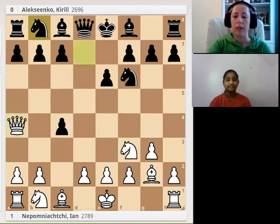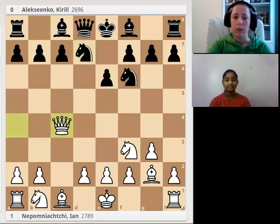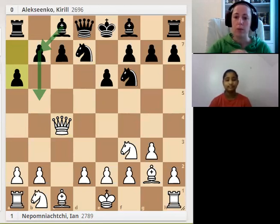That's why knight d7 was played. White just gets the pawn — queen takes c4. Also a typical plan: you can see the arrows on the chessboard. Black just wants to play b5 and then develop the bishop to b7. It's important for black to play b5 with tempo, so white moves the queen and then black has enough time to develop the bishop.